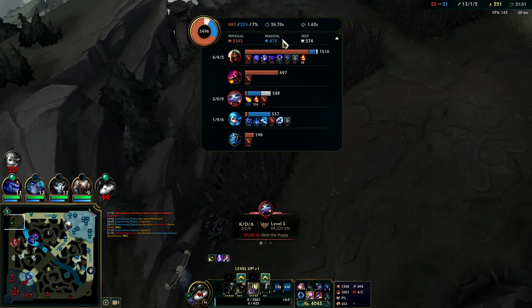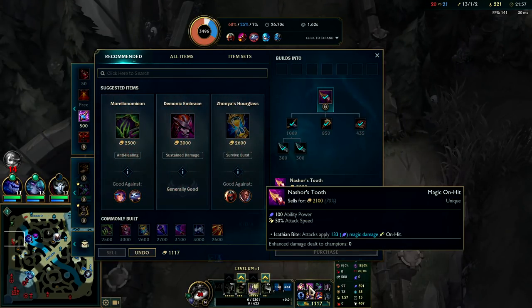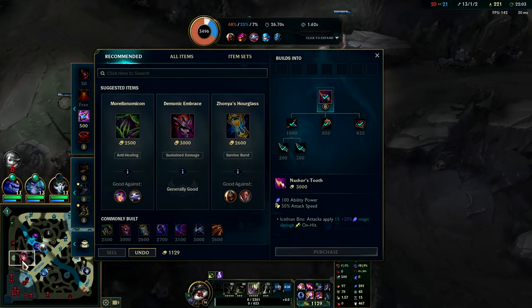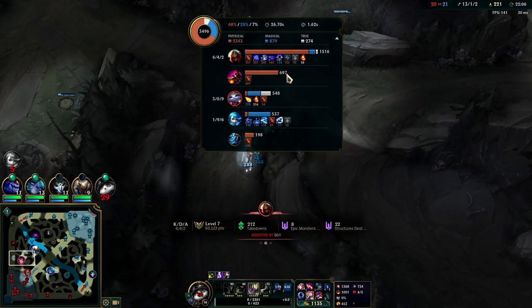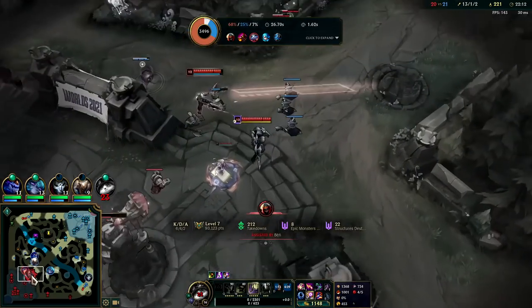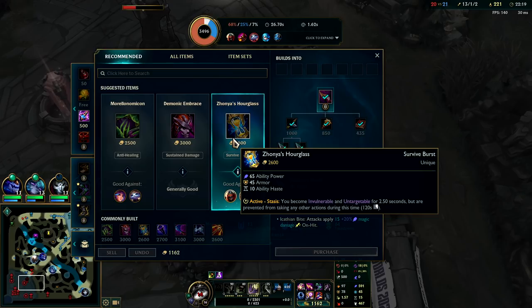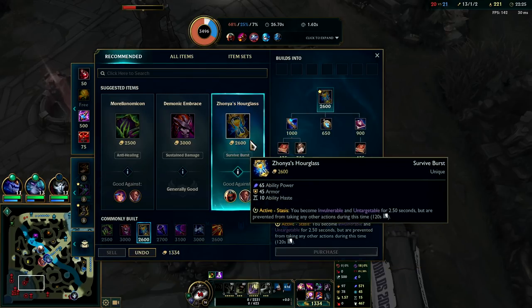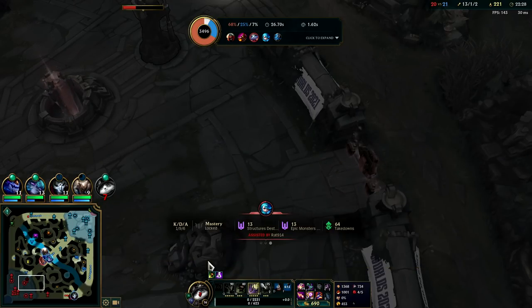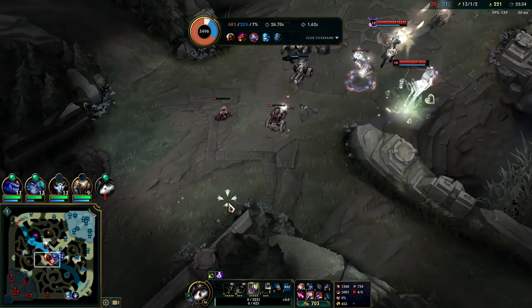I can't believe they got me there — I lost 10 stacks on my Mejai's. I got my Nashor's Tooth at least. Yumi even did 500 damage — she hit an auto, Q, and ignite. I might need to get a Zhonya's Hourglass. I have a fever right now, holy crap. Zhonya's is what we need I think. These fights are getting really really bad for us — we're the only one on the team who's not super far behind.